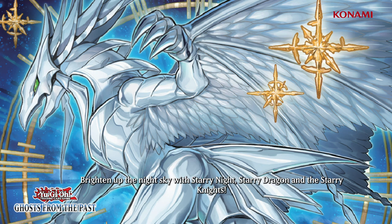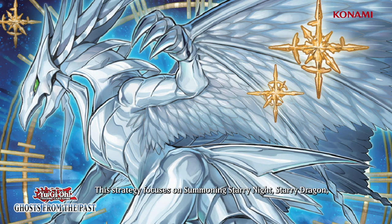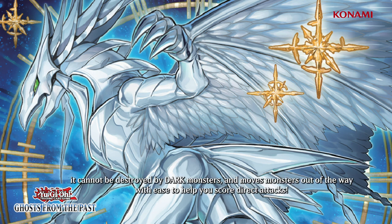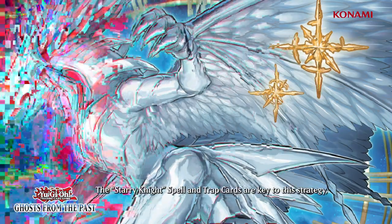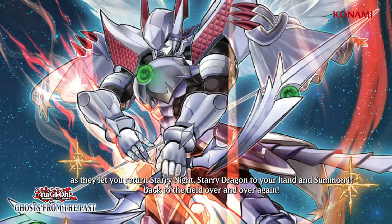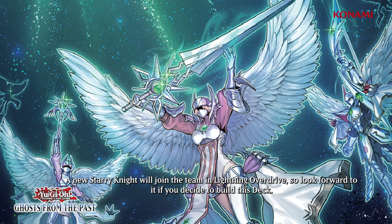Brighten up the night sky with Starry Knight Starry Dragon and the Starry Knights. This strategy focuses on summoning Starry Knight Starry Dragon, a level 7 light dragon that lets you destroy a card on the field when it's summoned from the hand. It can't be destroyed by dark monsters, and it moves monsters out of the way with ease to help you score direct attacks. The Starry Knight spell and trap cards are key to this strategy, as they let you return Starry Knight Starry Dragon to your hand and summon it back to the field over and over again. A new Starry Knight will join the team in Lightning Overdrive, so look forward to it if you decide to build this deck.